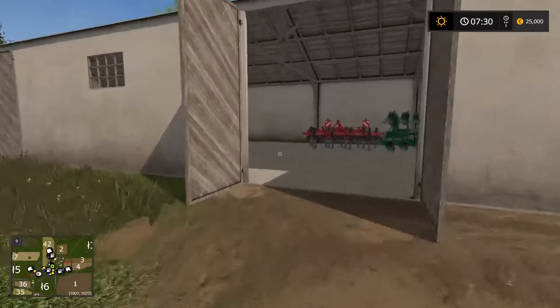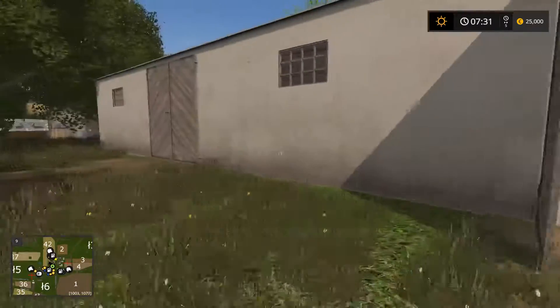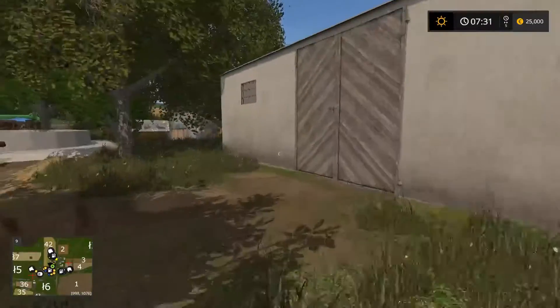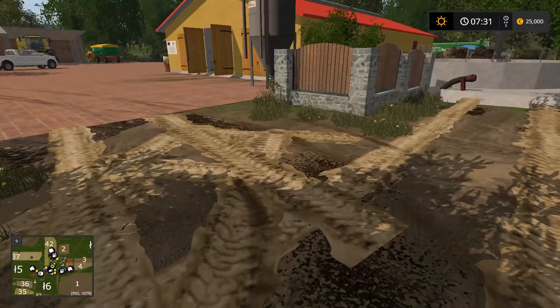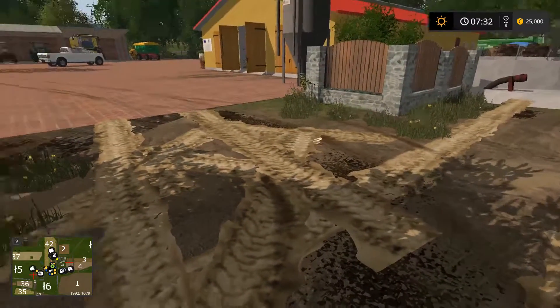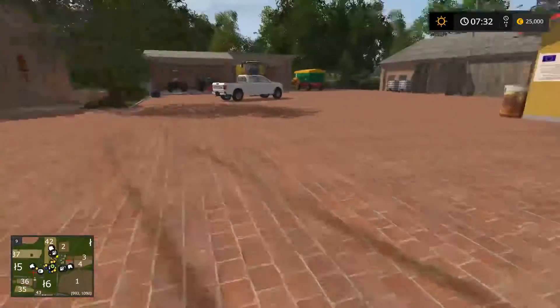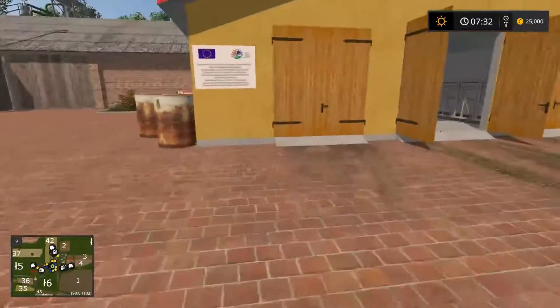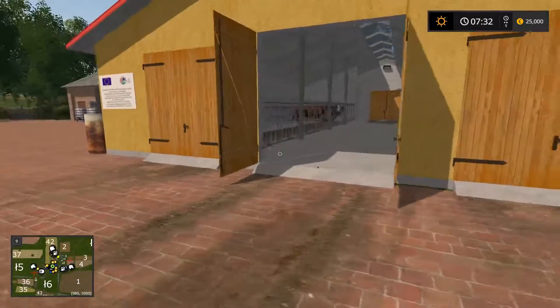The farmyard here is really detailed — you get a ton of starting equipment, the doors all open and close. One thing I have noticed about this map is there are graphical glitches happening now and again, and it seems to be from overlaid textures.